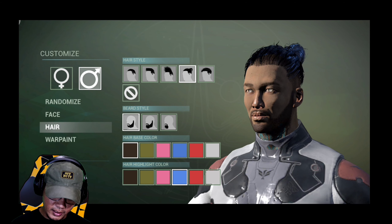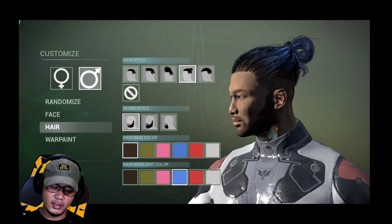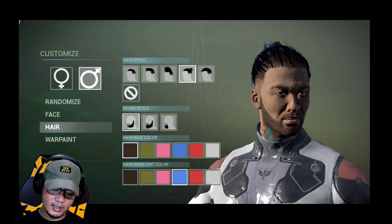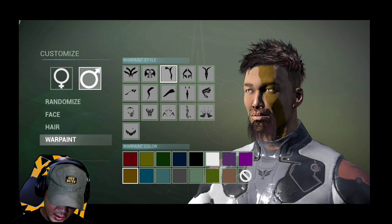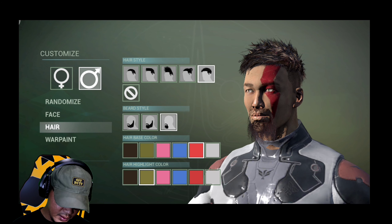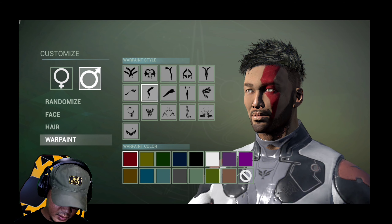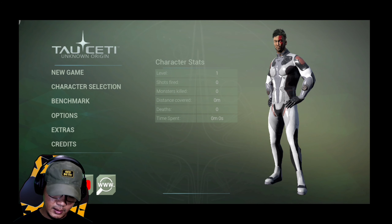Ito yung mga choices guys, pili na lang kayo. I-tap yung mukha, i-swipe sa side. Napakaganda ng graphics — yung kulay pula! So itong pipiliin natin, tapos yung face. Okay, back, done. Ito na yung karakter natin guys, Level 1.